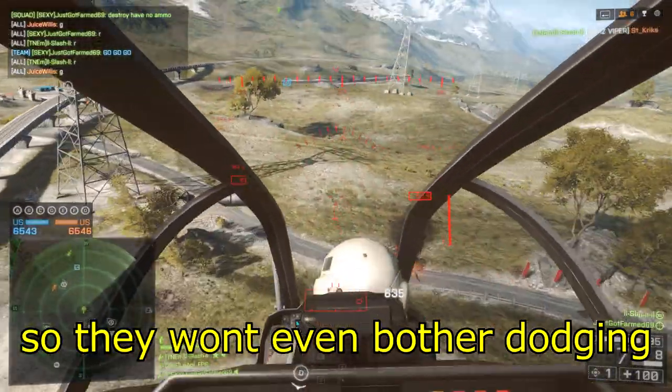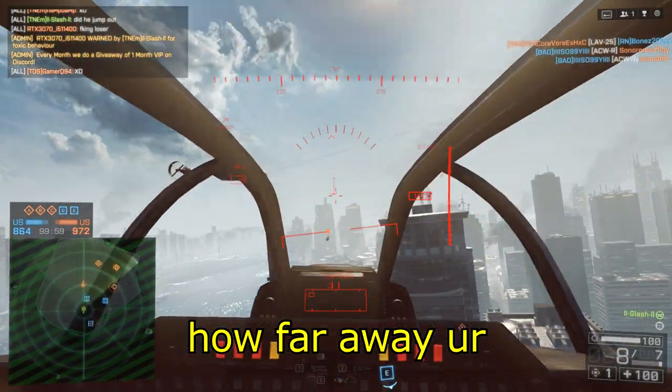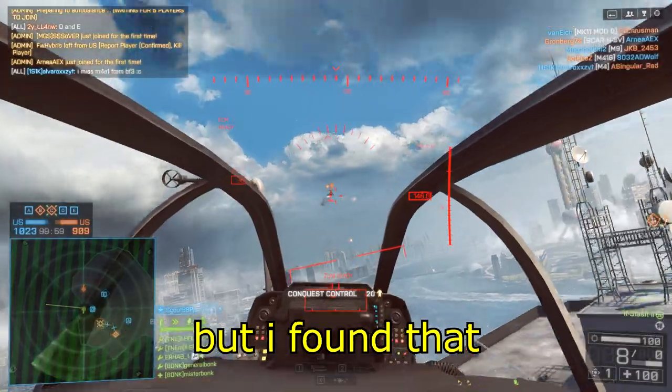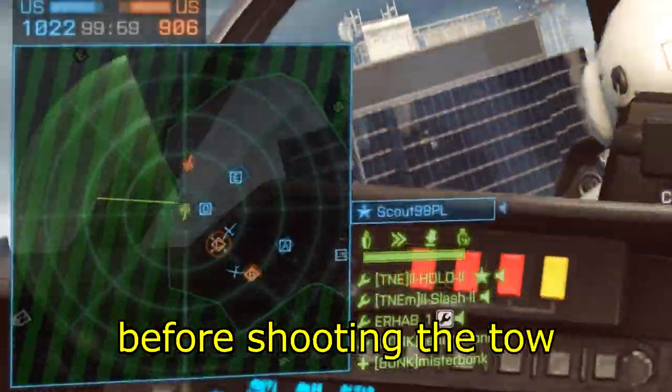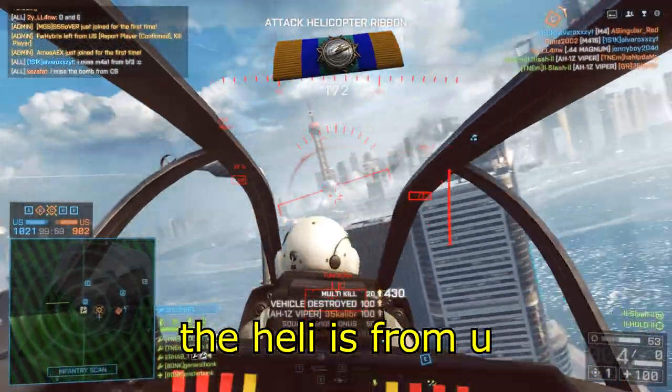Because most of the time, the enemy will think that you're going to miss the TOW, so they won't even bother dodging. Obviously, this shot is very hard to do, because you need to know how far away your TOW is from the enemy. This comes with a lot of practice, but keeping an eye on your radar before shooting can help a lot, because it makes it easier to know how far away the heli is from you. Sell your soul to the devil.